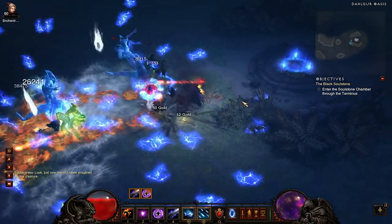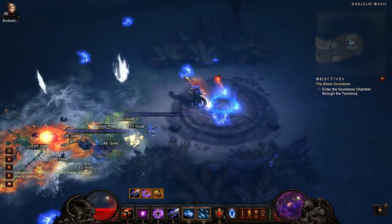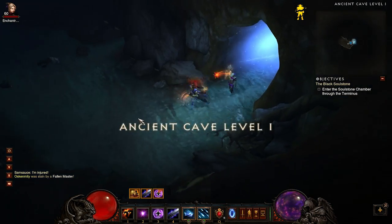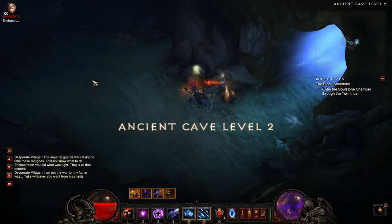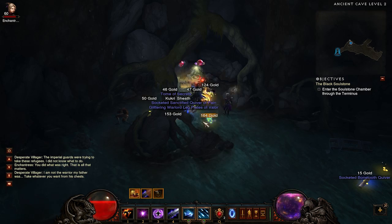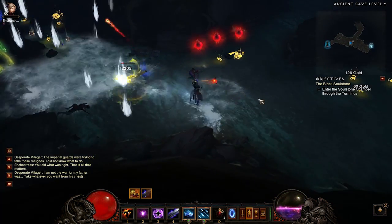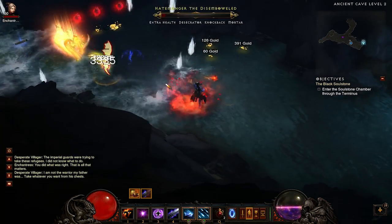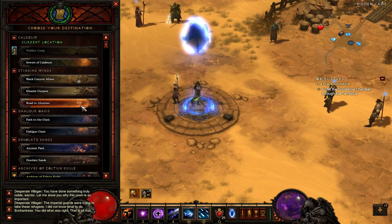Act 2 isn't as good as Act 1, especially now with the change where level 61+ loot can drop in Act 1, making Act 1 much more efficient. When going around the Dalgur Oasis, if you find any caves — the Ancient Cave especially — go in. There's normally one pack on the first floor and one pack on the second, along with a Resplendent Chest that's pretty much guaranteed on the bottom floor. That's definitely something to look for, though it's not in every spawn.